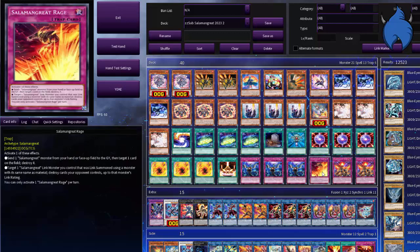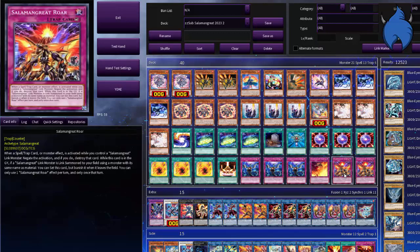For the traps, we have three Infinite Impermanence, one Salamangreat Rage, and one Salamangreat Roar.